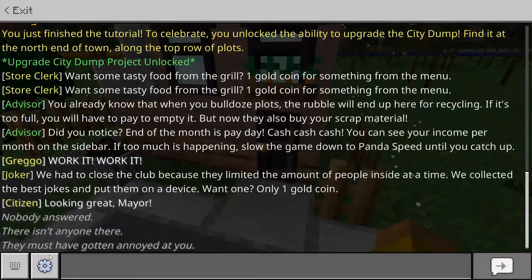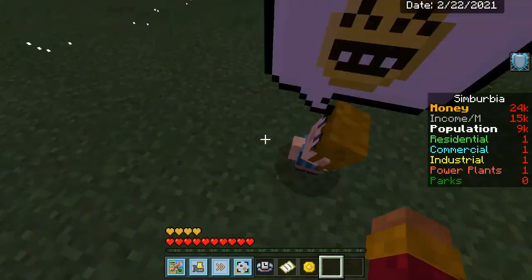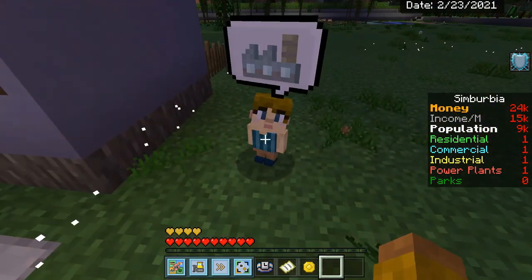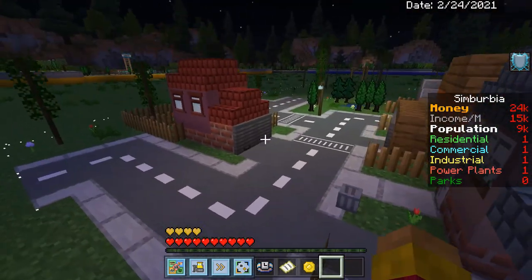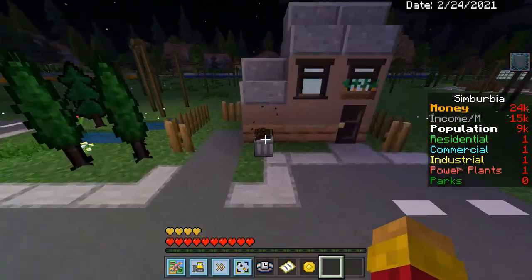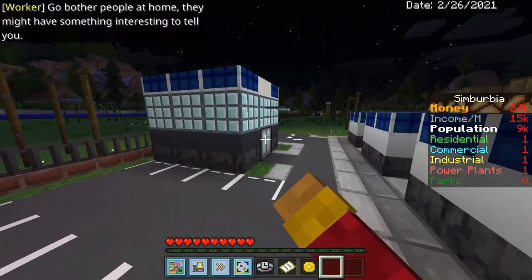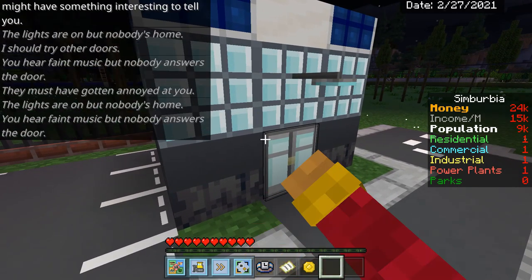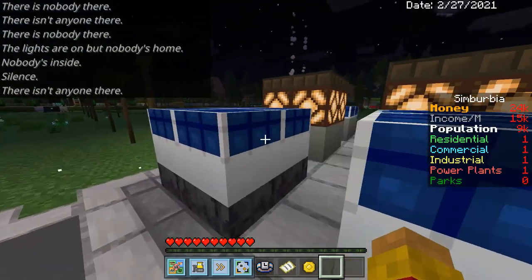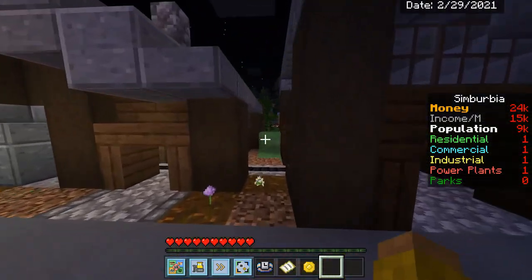Wait — there's a coin. Why do people just leave coins on the rooftops? Didn't a guy say if I gave him a coin I could buy something from him? I tried knocking on this door multiple times and it says 'looking great mayor' — nobody answered. 'They must have gotten annoyed with you' — just like real life! There's an NPC with an emoji. These remind me of like mini villagers and this is their village. 'Garbage trash heap — no thank you, go bother people at home, they might have something.' Whoa, this looks like a miniature mansion!